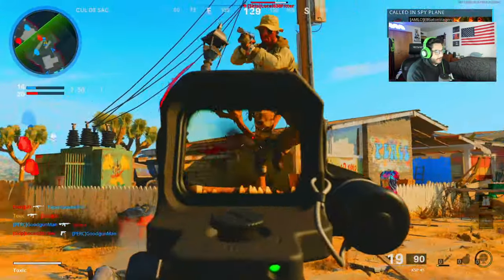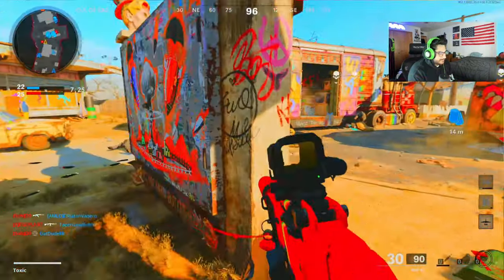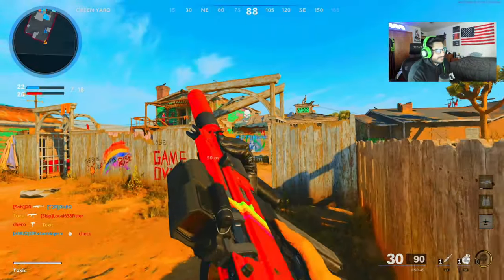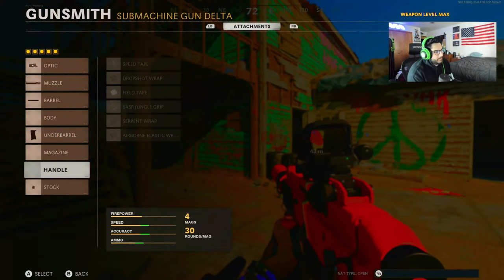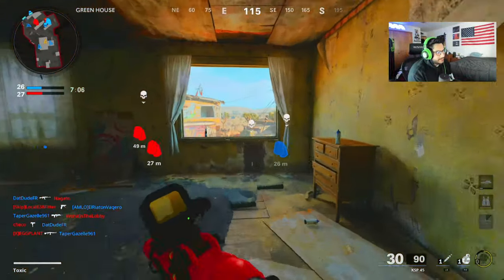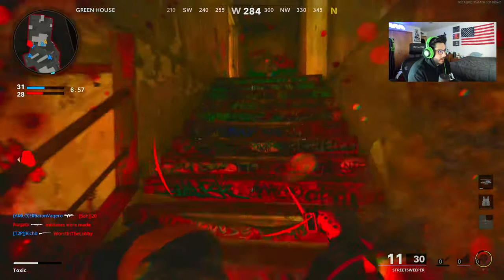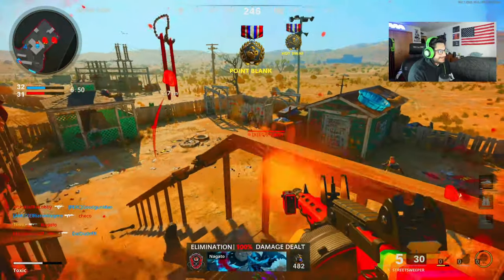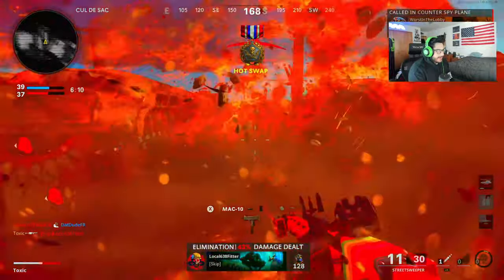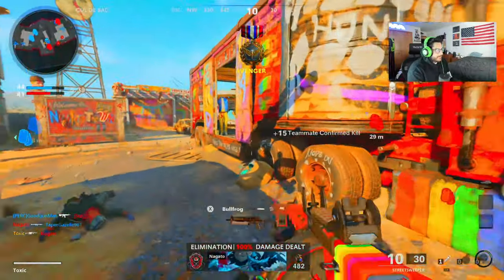My teammate did most of the work on that one, but it looks so nice. That red just pops. I'd probably take off this sight — I feel like it would be better and a lot quicker without it. Maybe a bigger mag or a different handle would help. I'm not a huge fan of holographic sights over iron sights in this game. Definitely liking the Street Sweeper blueprint a little more than the KSP blueprint.